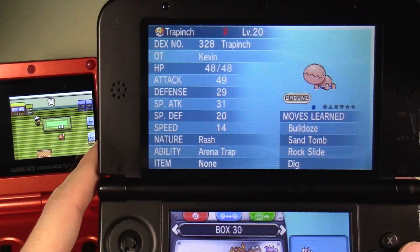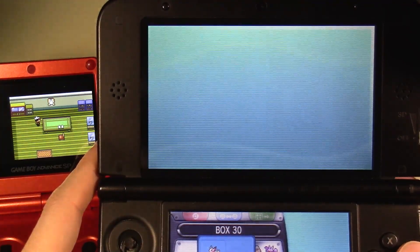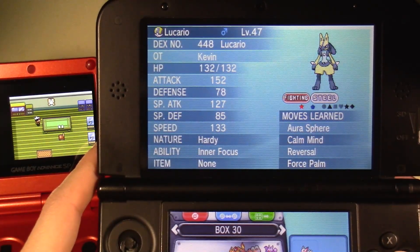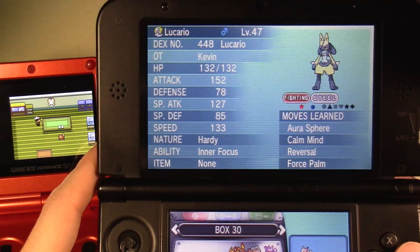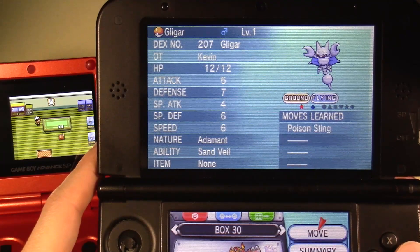Why do I have this Trapinch? I think I just caught it for some reason — I don't think we need it. Let's say goodbye, we do not need this guy. We need a Sweet Scent Pokémon. Here's a Gligar, okay.